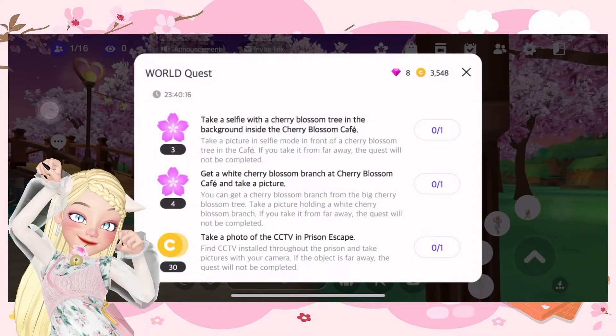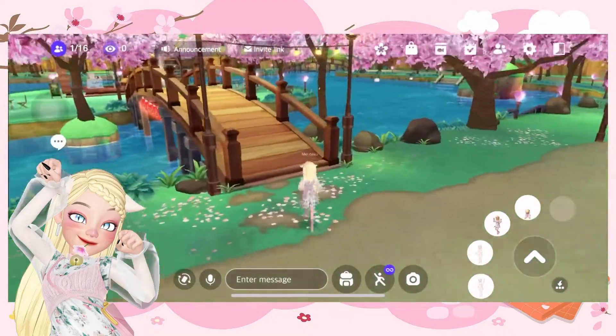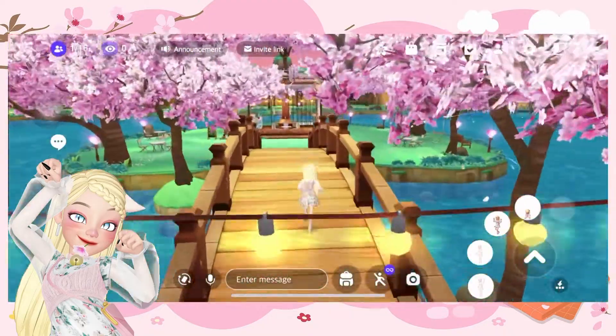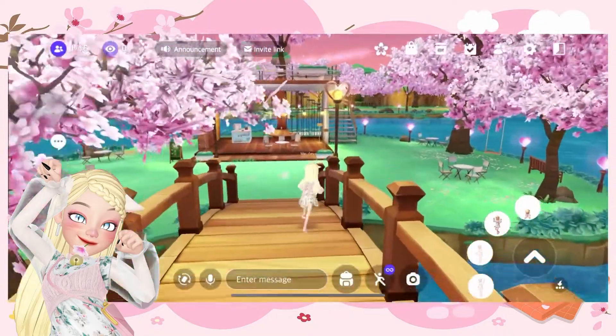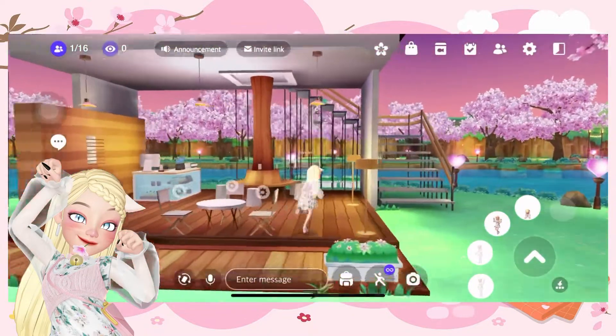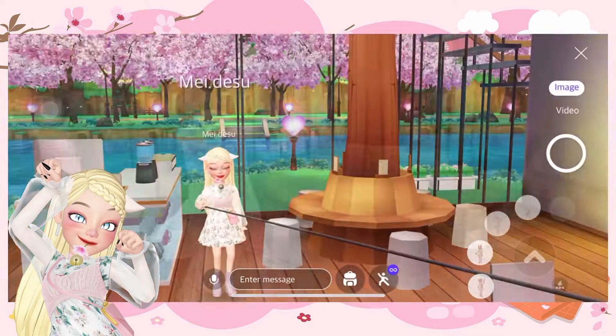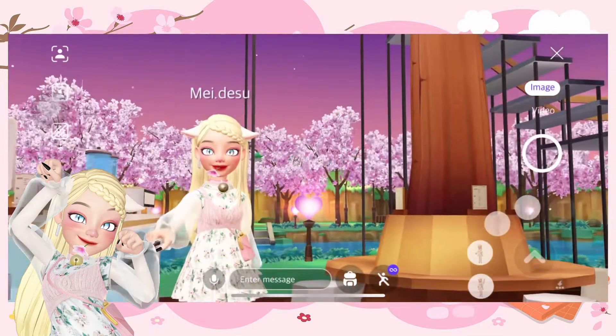Take a selfie with the cherry blossom tree in the background and get a white cherry blossom branch at the Cherry Blossom Cafe. These are quite easy. Let's now go to the Cherry Blossom Cafe to take a picture. I actually don't know where the spot is, but we will try. It says take a picture with the cherry blossom trees in the background.